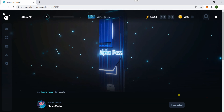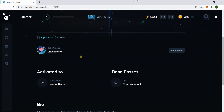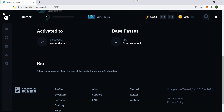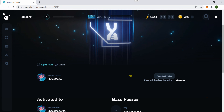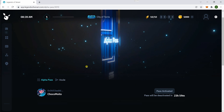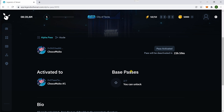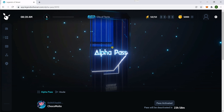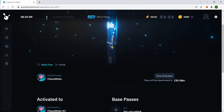Once the manager activates the pass, it just needs to refresh. Then it will say 'Pass Activated.' So borrow the pass, let whoever you're borrowing from know, and once they tell you it's been activated, just refresh and you're basically ready to play.